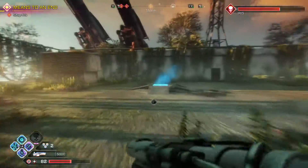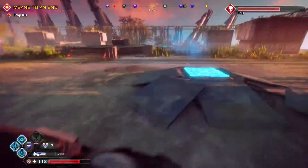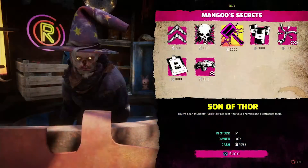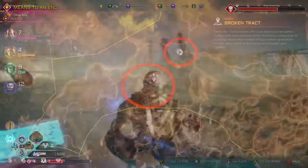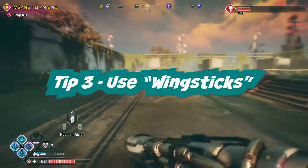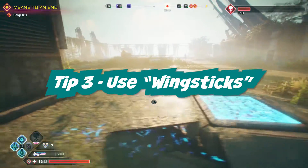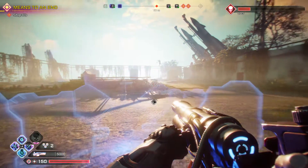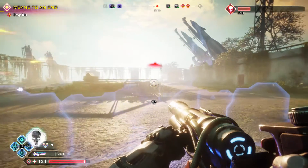To level up your constitution you're going to need feltrite, which you can find from meteors and also from chests while exploring the world. A side tip: you can actually purchase a progress booster from the Wasteland Wizard, which will increase the amount of feltrite you receive from each chest. The Wasteland Wizard moves around the map a little bit but most of the time you can find them in the location below Wellspring.